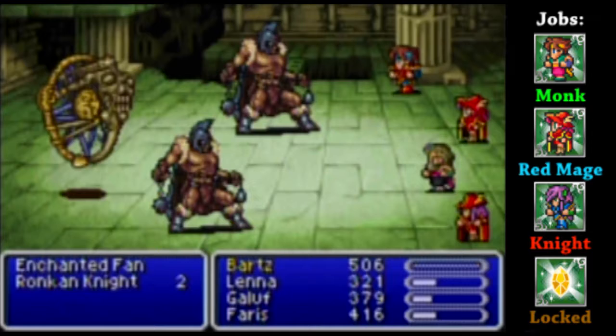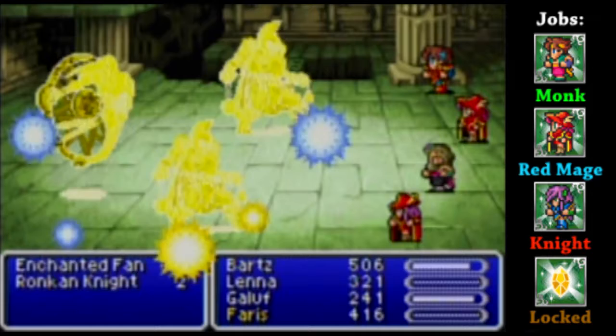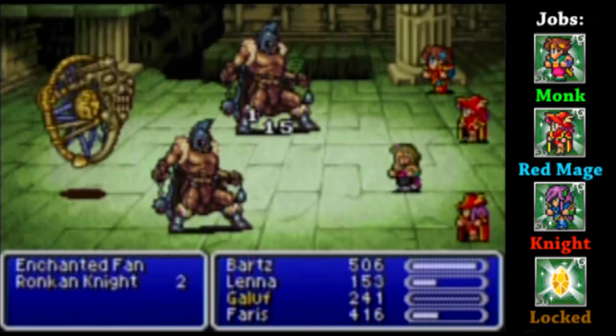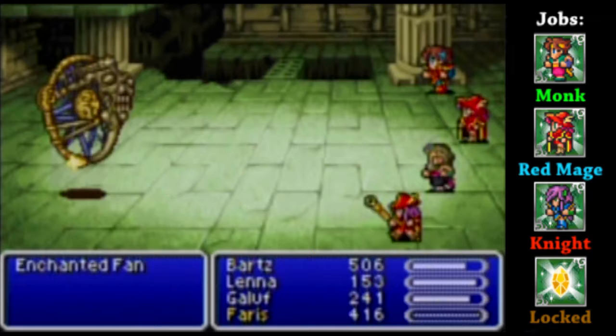How are they dodging my attacks like that? That's not normal. Trying to see if I can hurry before that Enchanted Fan starts healing with White Wind. The downside is you would have to find a way to afflict Confuse on them in order to get them to use that attack and be able to take it as a Blue Magic spell. They're all down, so now it's just the fan left - and he's already down. Three job points - that's actually a really good formation to get.